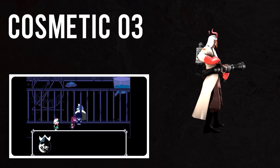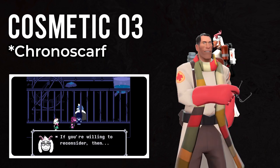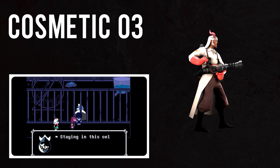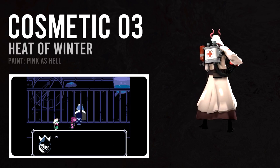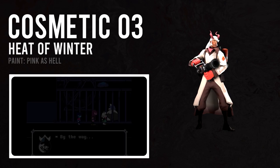I could not make up my mind on the Chronomancer or a pink-painted Heat of Winter for the third cosmetic slot. After hemming and hawing about it during multiple walks back to my abode, I ultimately chose the Heat of Winter painted pink. The extra clothes help to bring Medic's coat shape closer to Ralsei's baggy robes, and the shock of pink feels more true to Ralsei's bright chromatic colors.